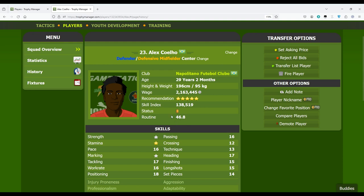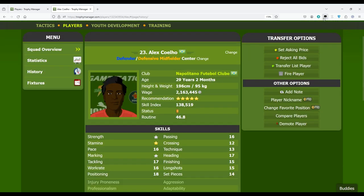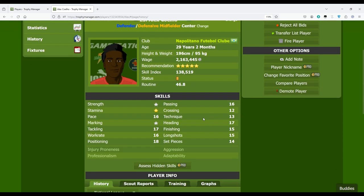The routine affects the player's skills — based on the routine his skills increase. With the script turned on you can see the effect of routine on the player. The skills are self-explanatory so I won't go into detail on most of them. I'll just make a quick mention about stamina, because this skill starts affecting players after minute 60. After minute 60, according to the stamina of the player, the skills decrease by a specific percentage.